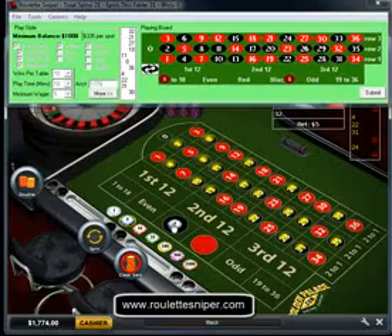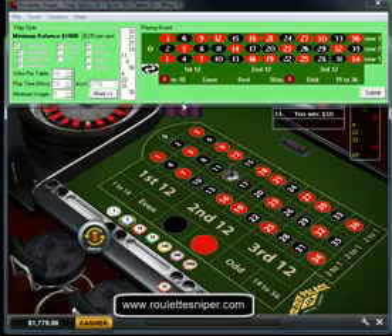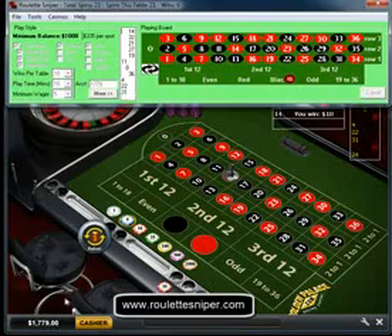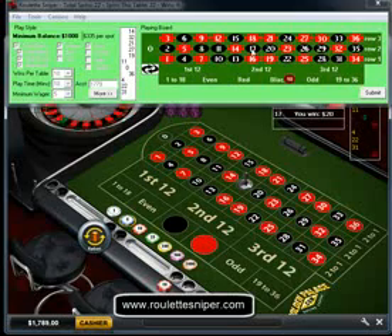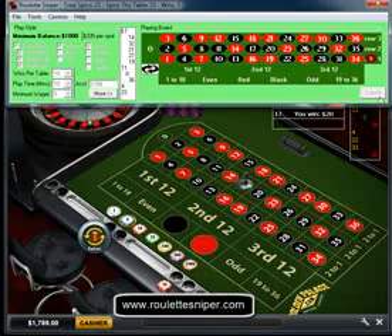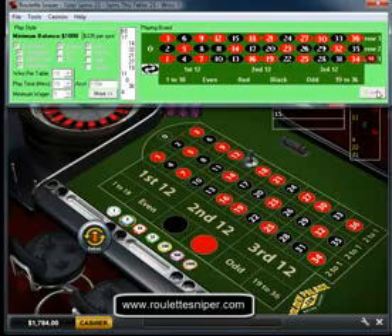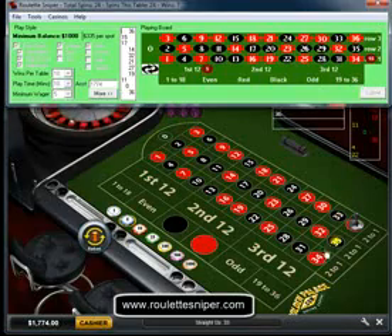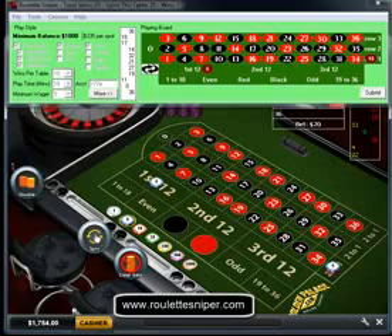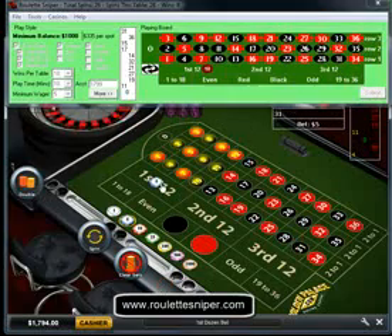Now we've got a couple more — 5 and 1 to 18. Spin the wheel. We've got 14, that's part of it. 10 on black. And that time we've got it. So we've got 1 on first row. 15. 10. 36 red. 1, 2, 3. And 1 on the first 12. So we've got row 1 cleared off. Now we're working on this first 12.